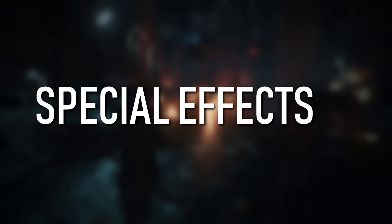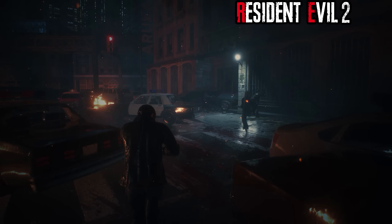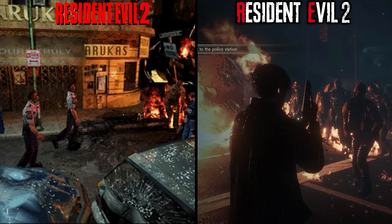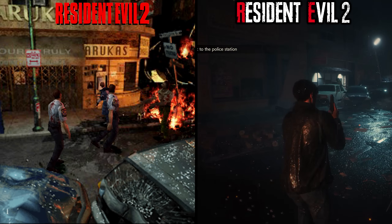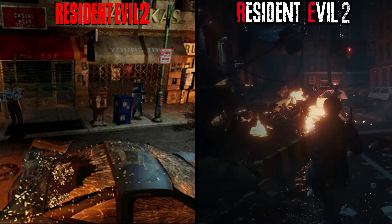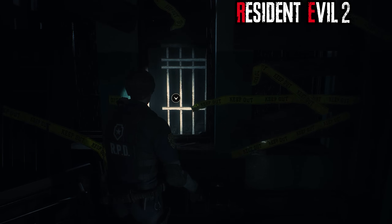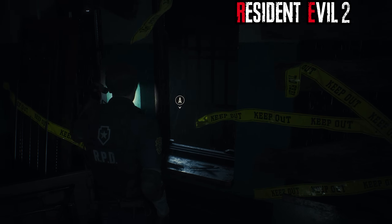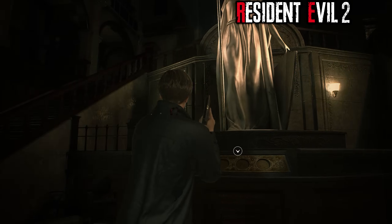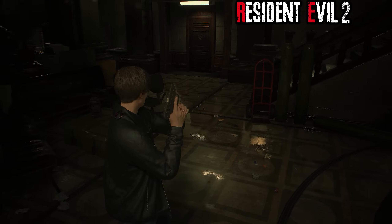Next up, we have special effects. Things like smoke and fire are obviously going to look much better now, but I did want to note a few nice additions to the overall vibe of the game. The remake takes place during a rainstorm, which helps add a nice level of atmosphere not found in the original. The howling wind and rain pouring in through windows is a great touch that adds to the horror tone. Another nice addition are the reflective surfaces, especially in some of the flooded corridors — while the reflections could always be better, they still add a cool element that just wasn't there before.